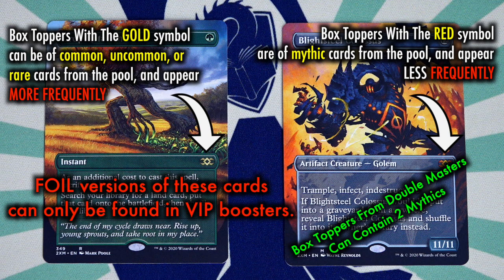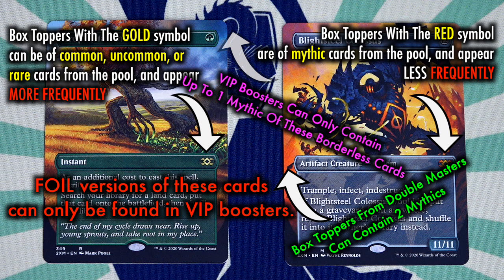Unlike the VIP boosters that can only contain one mythic each, regular Double Masters box toppers can contain two non-foil mythics. The pool of showcase cards is divided into two rarities — rare and mythic — meaning common and uncommon cards have been printed to appear at the same rarity as rares, with mythics appearing less frequently. If all this seems needlessly complicated, you're right. Even Wizards of the Coast could barely seem to properly describe the contents of any of this accurately, and has issued a multitude of corrections and clarifications, which themselves were often in need of further clarification and correction. Buckle up, it's Double Masters!